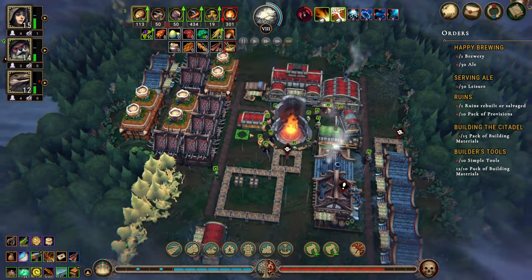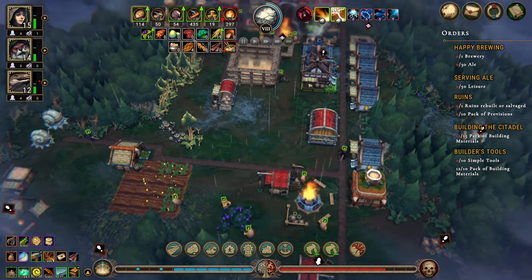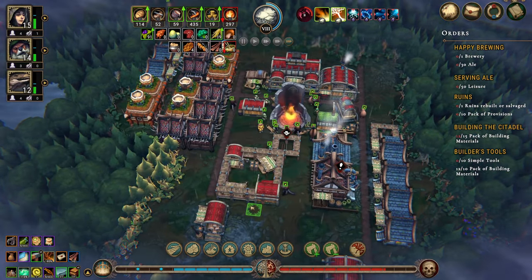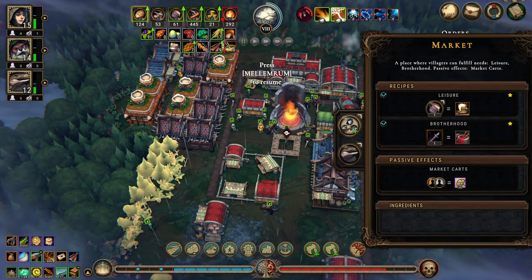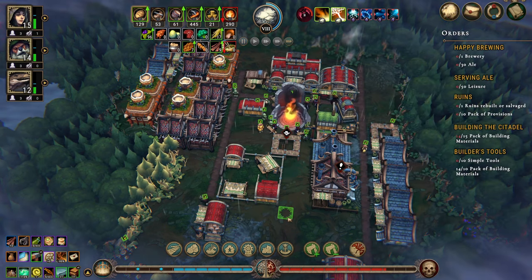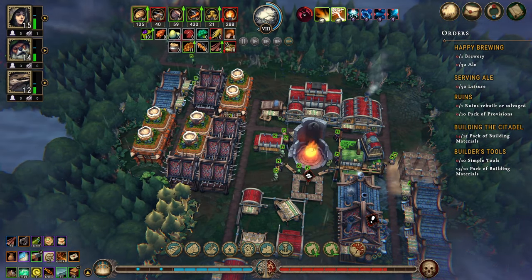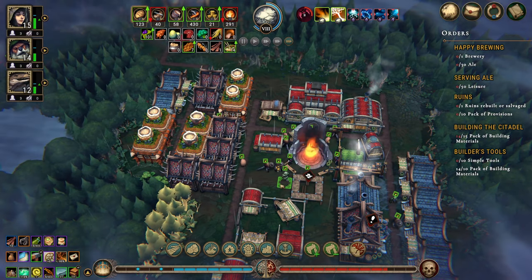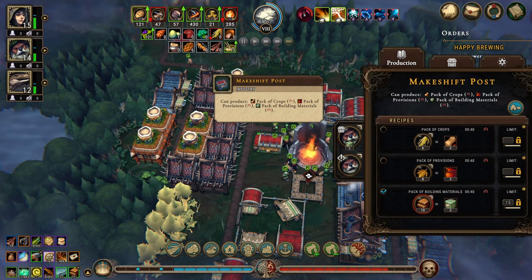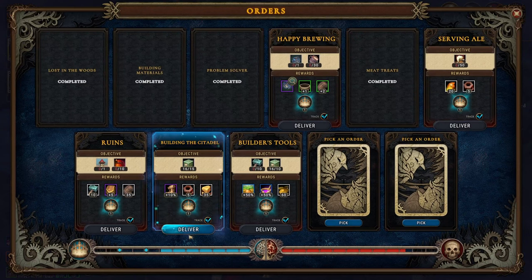We're getting our building materials so we finish that up. We don't have the simple tools that we need, which is unfortunate. We need a lizard — no one really likes to work there, so let's put a lizard and a human in there. That'll give us global carrying capacity increased by five — that's nice. We have 14 packs of building materials... 15 packs of building materials. Let's deliver that — that will give us five parts. Fantastic.